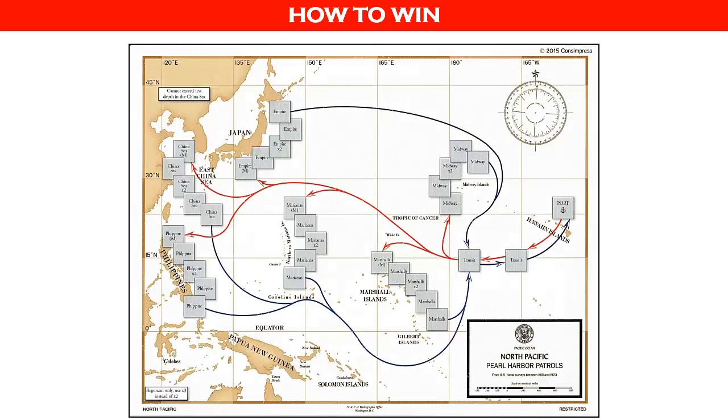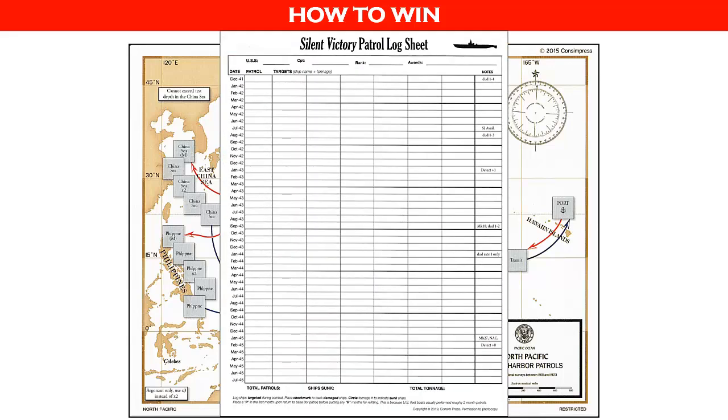Now let's see how the game is won. The object of the game is to sink as many enemy ships as possible as you conduct numerous patrols as an American submarine captain in the Pacific. This is one of the patrol maps that shows the different areas in the Pacific where patrols can be conducted. The patrol log sheet is used to track the activity and success of each patrol. Each line on the sheet displays a month and a year, starting with December 1941 and ending with July 1945. The bottom of the sheet will show the total patrols, ships sunk, and total tonnage at the end of the game.